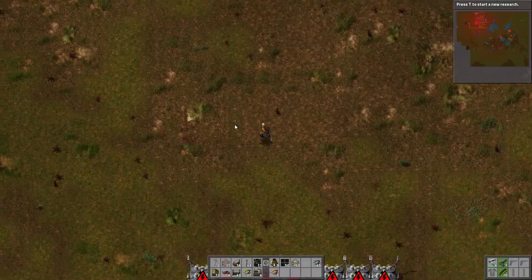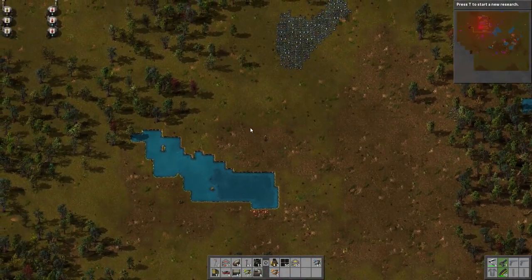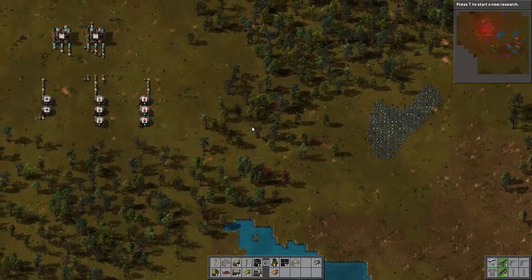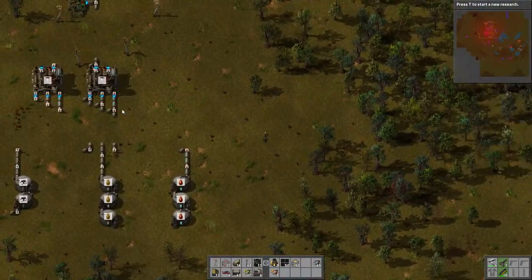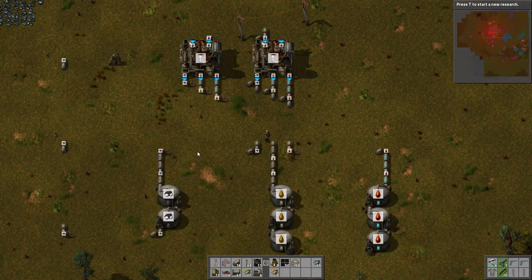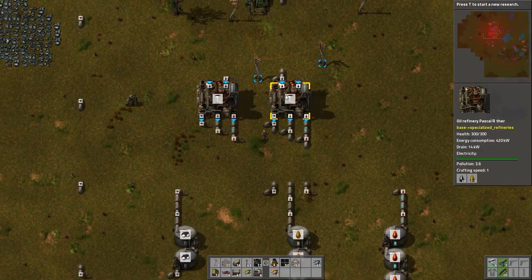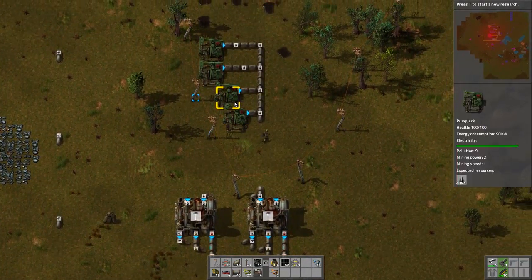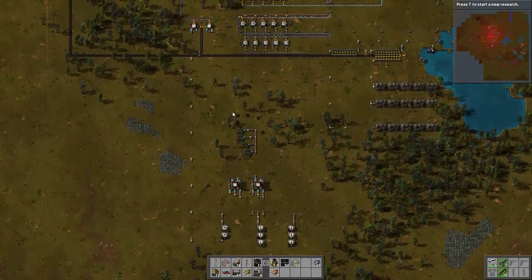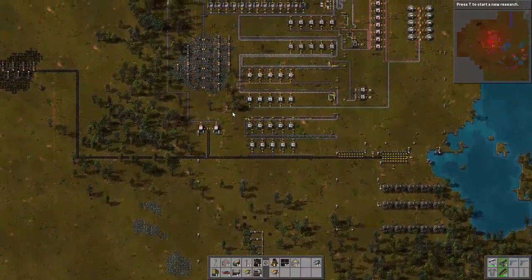So now we can take them and connect them back up to the top, which we're going to need some more copper. So we'll go back up here and grab some. We're definitely going to need more copper to make more batteries. How's our oil doing? It doesn't look like it's doing anything. Our oil is also out.